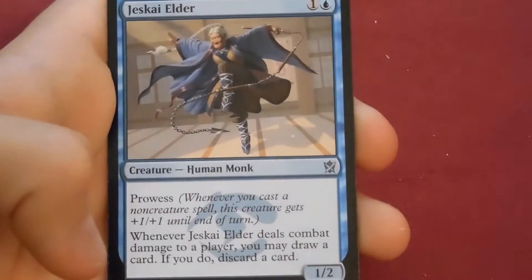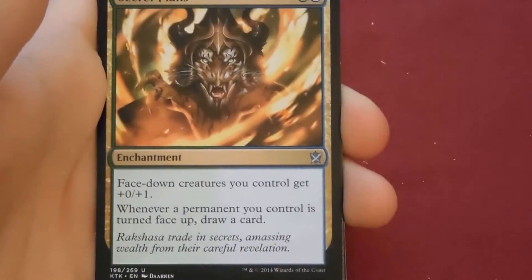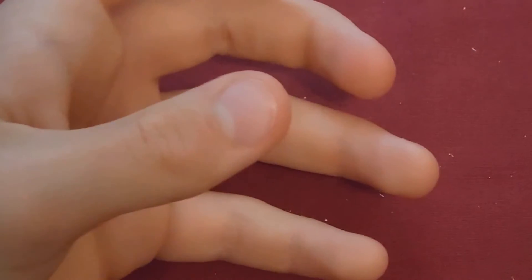Pack: Arc Lightning, Cranial Archive, Jeskai Elder, and the rare is another Ugin's Nexus. Two of them now — oh golly. That's gonna be like Maze's End. Next pack: Burn Away, Jeskai Charm, Secret Plans, and the rare is Dune Blast — oh boy, another one. So from this stack we've opened a Windswept Heath and two Ugin's Nexus.